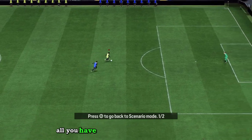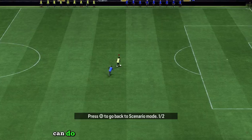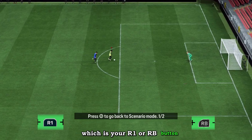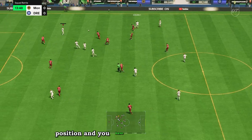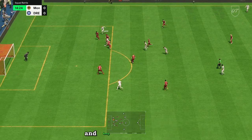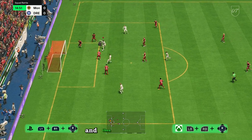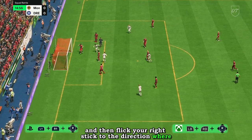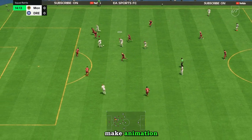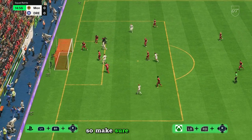This skill move is nothing elaborate. All you have to do is trigger the new dribble feature called the control sprint. You can do this by holding down your finesse button, which is your R1 or RB button. Once you're in position and a defender is closing down, switch to the control sprint and keep moving. Once the defender is close to you, hold down L1 and flick your right stick in the direction of the opponent's defender. This will perform the flare nutmeg animation and totally take that defender out of the equation.